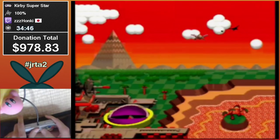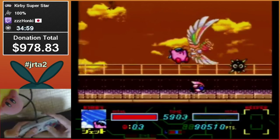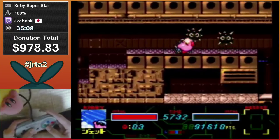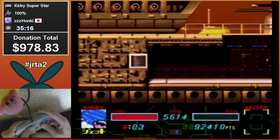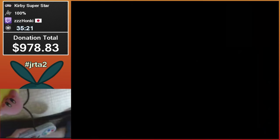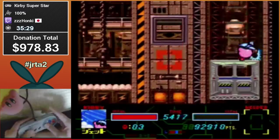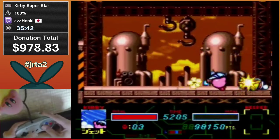Dyna Blade's your friend now — takes you back to the Halberd. Most people just super jump to the top. Another cool set of rooms, another important double mini-boss. He does a risky strat — perfectly executed! I think you can see what happened: he threw one into the other.